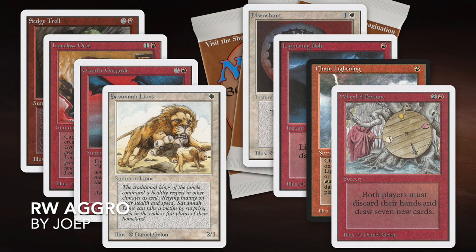Here we see some of the cards Youp is playing with today. Unfortunately I don't have a full deck photo, but I know he's playing pretty much what you'd expect from red/white aggro: Savannah Lions, Ironclaw Orcs, Granite Gargoyle — all creatures that are cheap to cast and deal a lot of damage early on. Then he tries to finish with Chain Lightning and Lightning Bolt. I'm not sure if he's playing Fireball or Disintegrate — we'll have to wait and see.